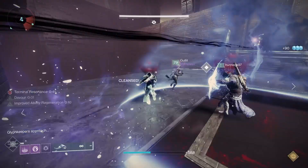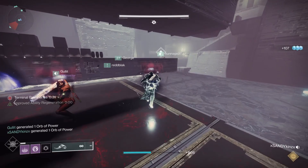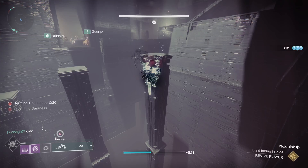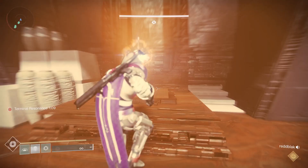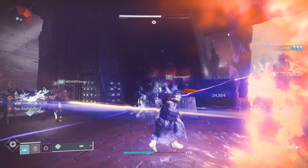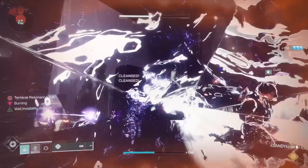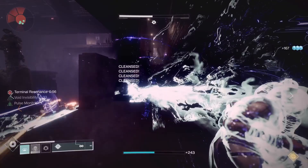All three relics have infinite ammo, so while you have them, you want to make sure you're using them for add clear. Don't waste having a relic. When you finish a room, each relic has to be deposited before you can start the next room. When you deposit a relic, the person who deposited it can't pick it back up — there's a 30-second debuff. So you're going to have to exchange relics and have someone else pick them back up.